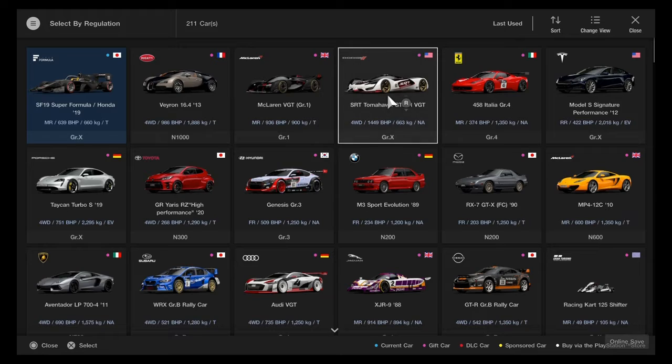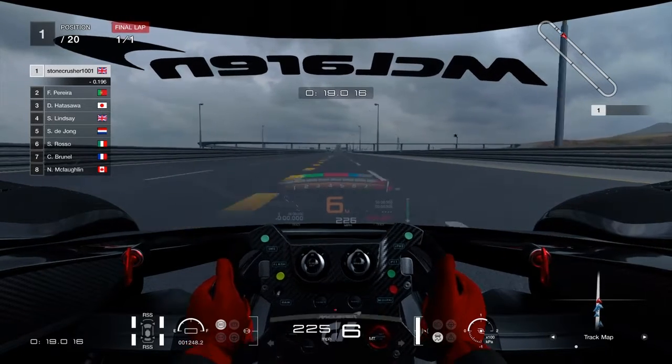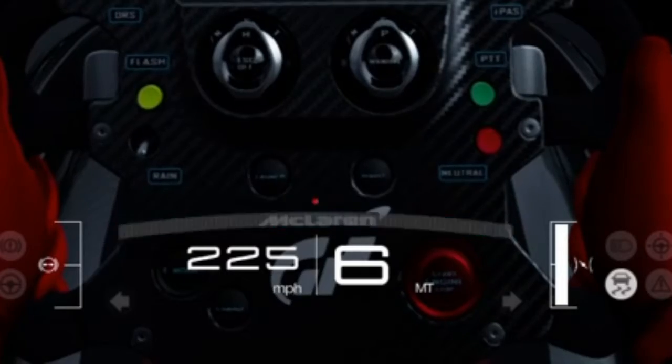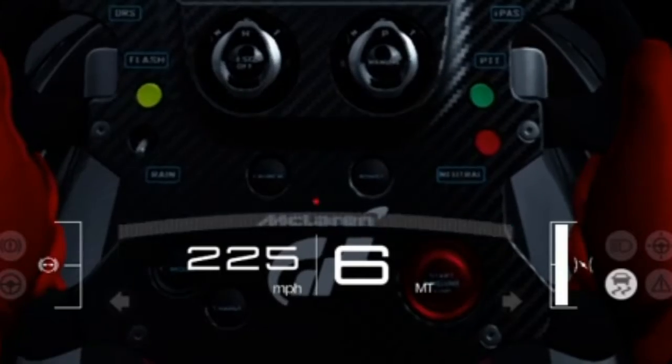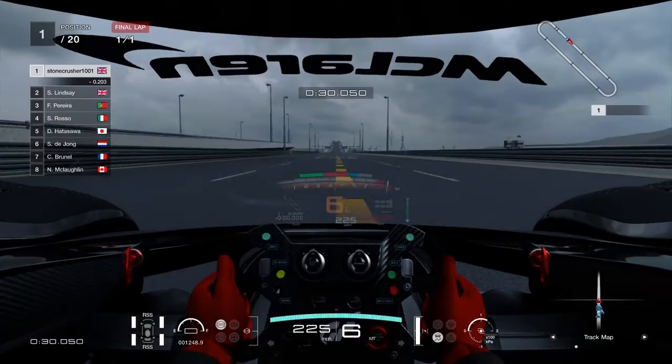Next we are going to be trying the McLaren Vision car. As we can see, the McLaren Vision car has a top speed of 225 miles an hour.